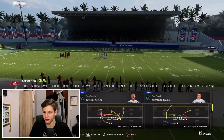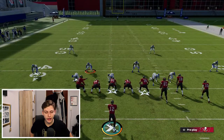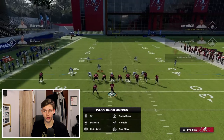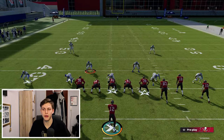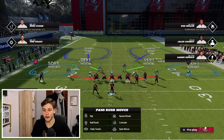On offense I'll just call a bunch. The main blitz you want to run — make sure you have baseline set as your alignment and press. So you go to coach adjustments and set your alignment to baseline. That's how this play looks.